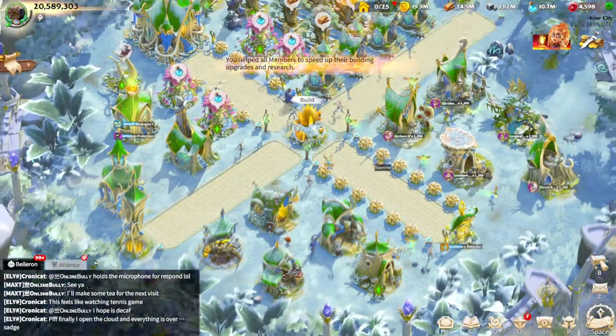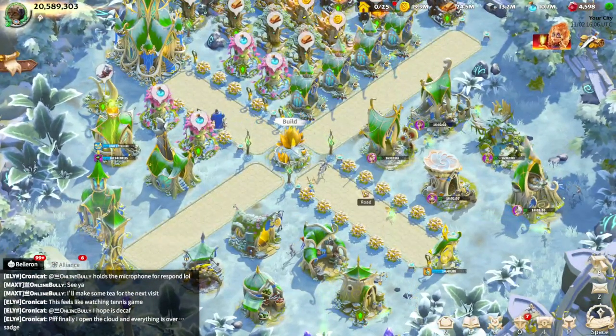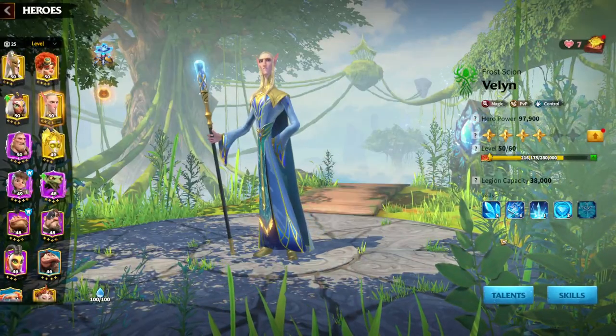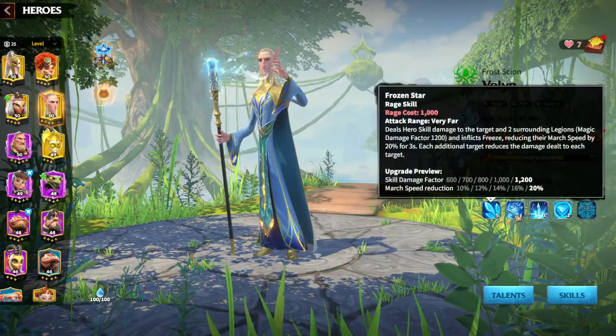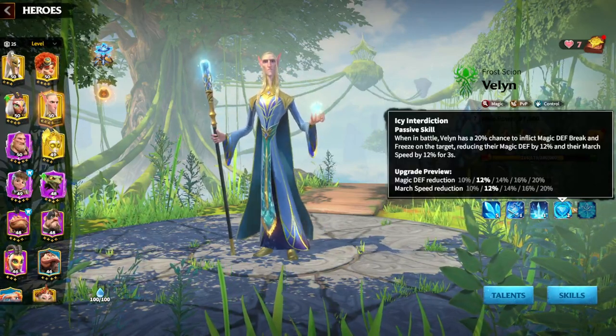Mages are one of the most popular unit types in the game, and Welling is widely usable in any type of situation. In order to understand why Welling is so good, we need to understand what his skills do and what kind of synergies those skills have with each other.